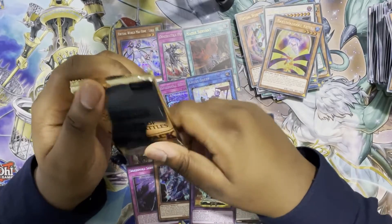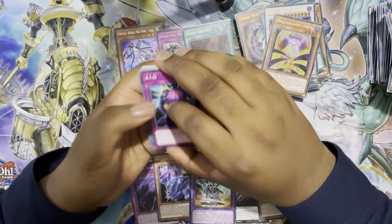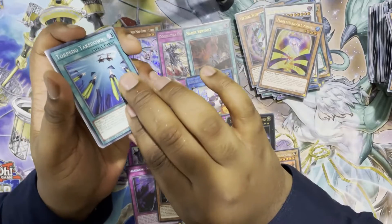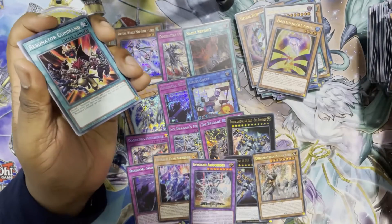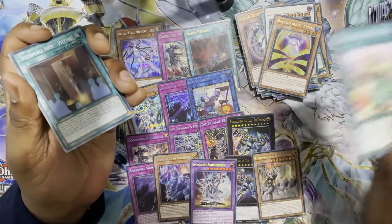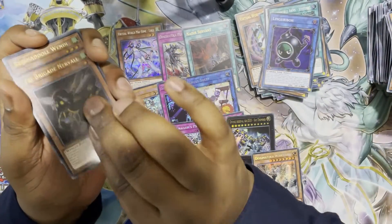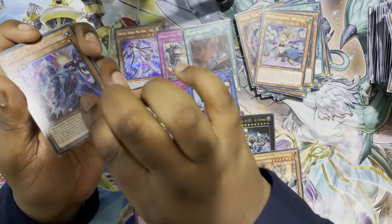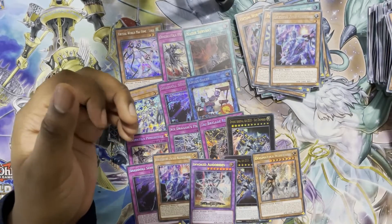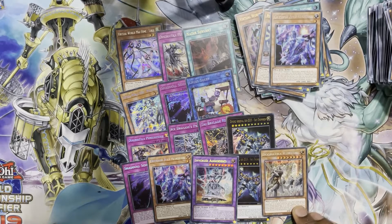Last one guys! If you haven't subscribed already because of all this cardboard I'm pulling, you need to subscribe. I'll do this with a little bit of finesse. Are we ready? AIQ, Torpedo Takedown, Arcjet Lightcraft, Resonator Command, Deep Sea Sentry, Flourishing Frolic — now for the shiny cards: Joyeuse, Lingarebo, Nervo, Nervo, and Zeta as the secret. That was a bit of an anti-climax — we didn't top it by hitting that Cross Out in the last pack. But still a very good set. These are the secrets I hit for those last six tins — definitely really good.